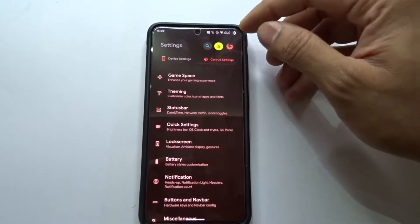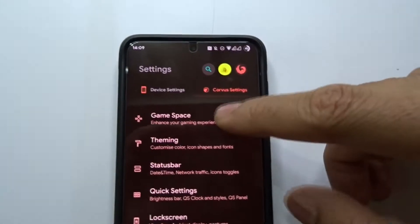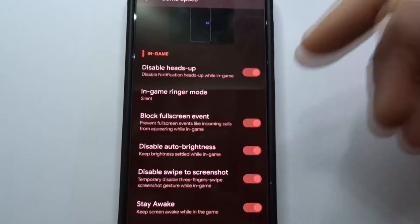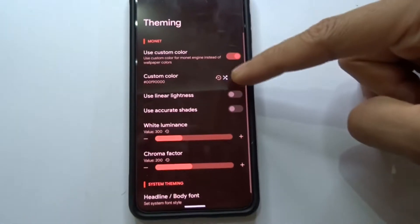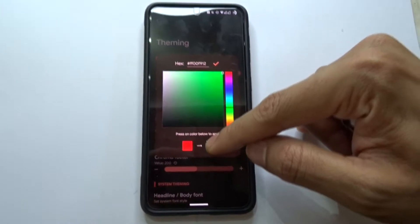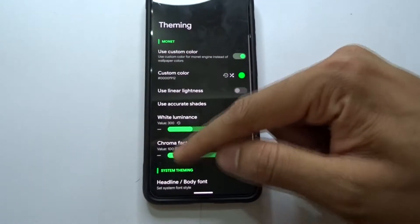Corvus OS has a gaming space because it's basically gaming-based. In the game space you can turn all the settings on if you want people not to disturb you when you're playing your games. You can add your games and there are themes — you can change your color to green, select it, and adjust how bright or dim you want it to be.